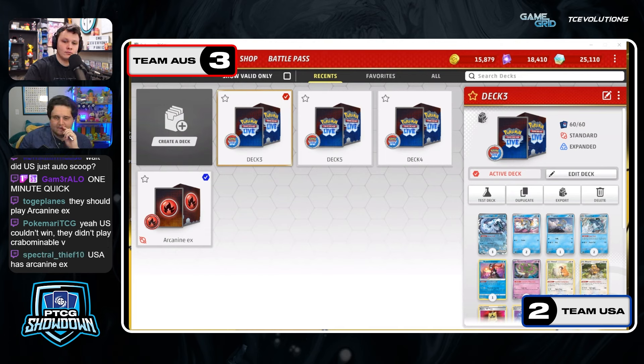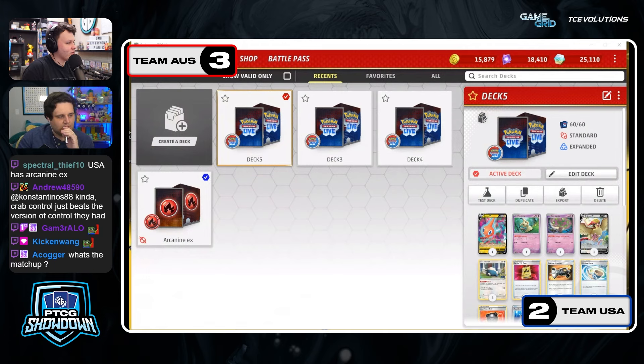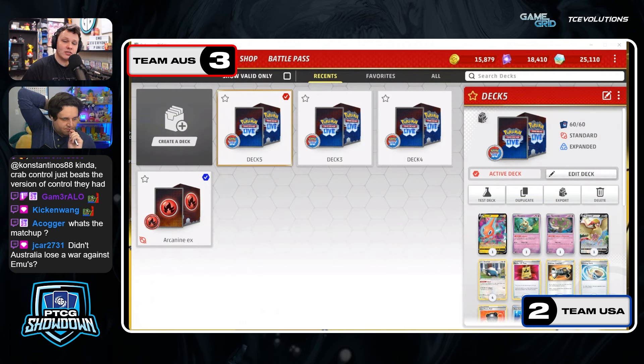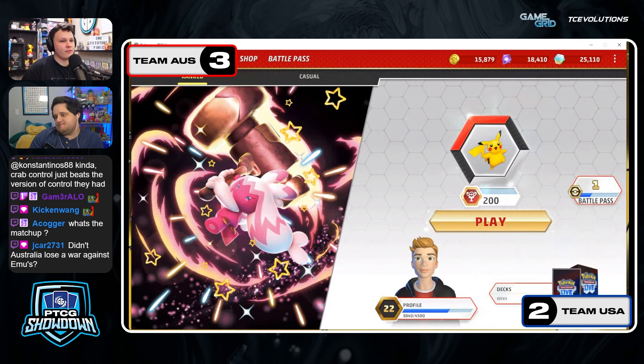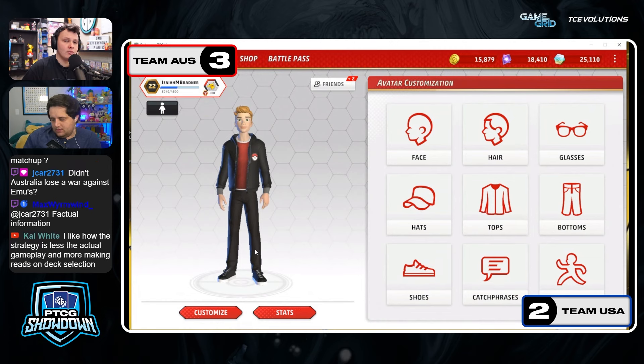They're already ready. So we got Chien-Pao versus Gardevoir — they opted for Guardy. That's good for Chien-Pao, that's a favorable matchup, especially when Chien-Pao is going first. Going first doesn't have the Iron Hands, which I think makes the matchup better. They've got double Canceling Cologne plus all four Cross Switchers. You'd still prefer Iron Hands overall — it's obviously stronger.